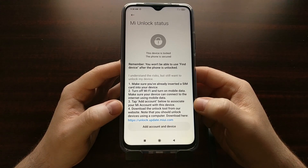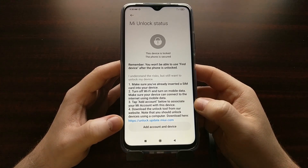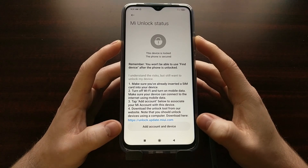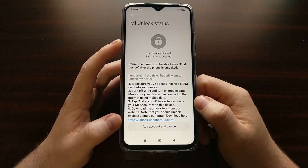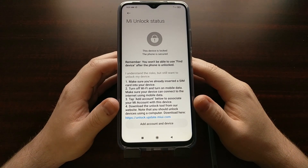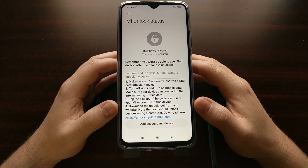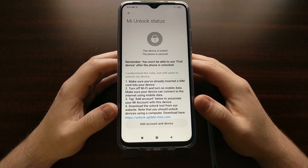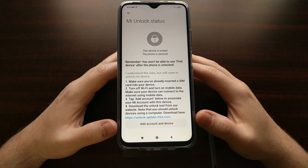From within this section of the settings, we can associate our account, and then we can go ahead and download the unlock tool on our PC from the link I'll include in the video description, so that we can continue with this bootloader unlock process. We begin the request by associating our account here, then we turn our attention to the PC and use the program while our phone is connected. You should see an 'Added Successfully' pop-up box appear at the bottom. Once you tap Add Account, you'll get a pop-up notice that the request has been sent and that your account is now associated.